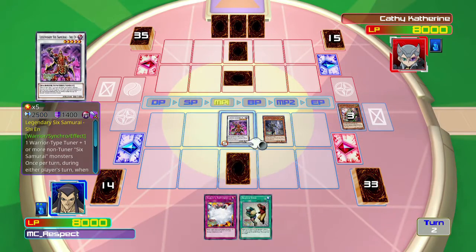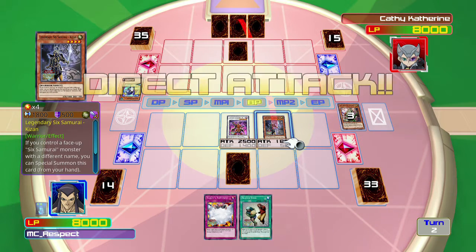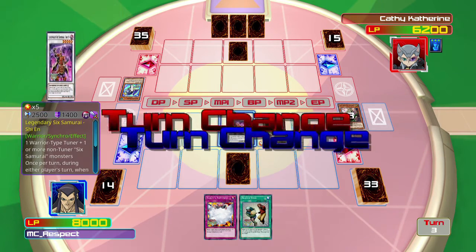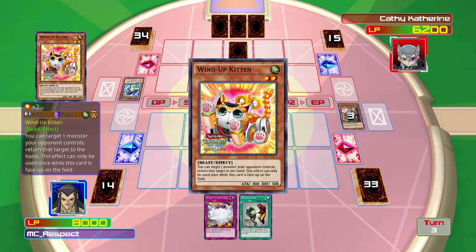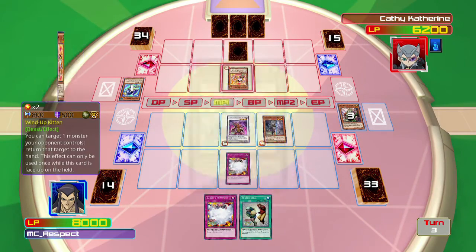However, Vanity's Emptiness does get destroyed whenever any card I control goes to the graveyard. So it can kind of be a problem — if I activate it to prevent a special summon, but then he brings in a 1,900 damage card and kills this card, Vanity's Emptiness is gone. So if I prevent a special summon in main phase one, cool. But if he does something, I'm just going to activate this immediately.